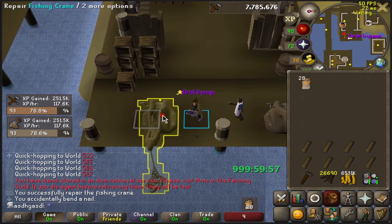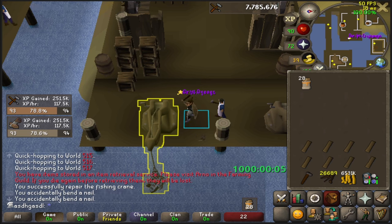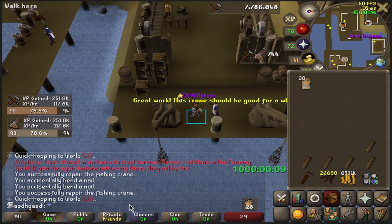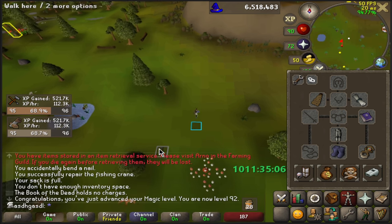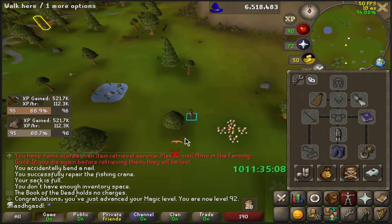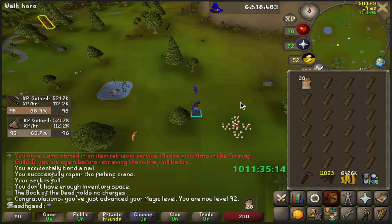There we have 1000 hours on the tracker — so we are technically halfway towards the goal. I think we're a little bit ahead in terms of actual progress towards the maxcape. Unexpected 92 magic! Now we have enough for the Sinister Offering spell for the bones. Alright, more cranes.